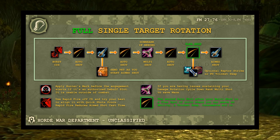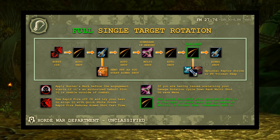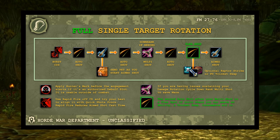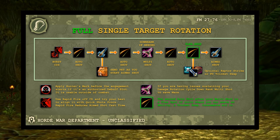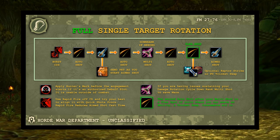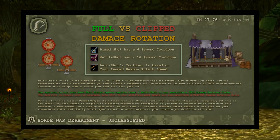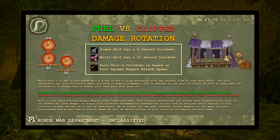At the flex spot you can feign death trinket swap, weave in a melee strike, or use a Goblin Sapper Charge. Pop burst cooldowns right at the start of the fight — not after the first Aimed Shot — because you want the opportunity to use them again later, and they reduce Aimed Shot cast time and increase auto shot speed. If Hunter's Mark is authorized as the 16th debuff slot, apply it before combat.